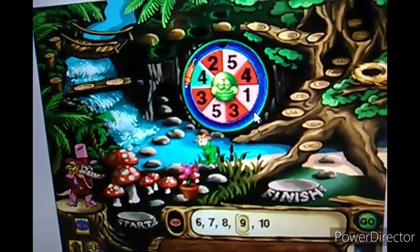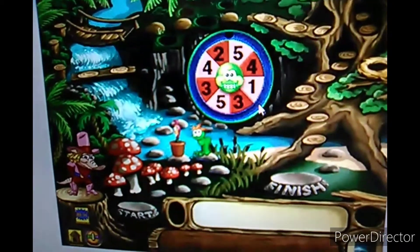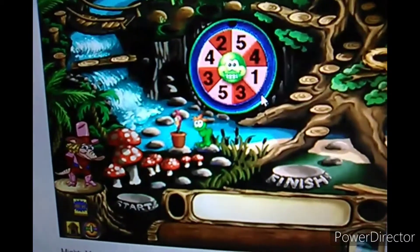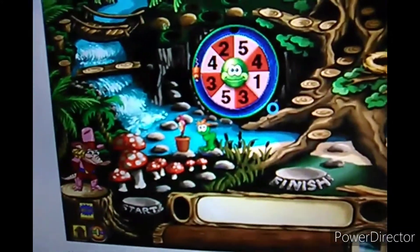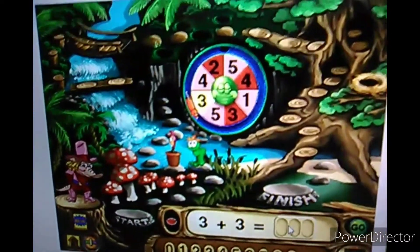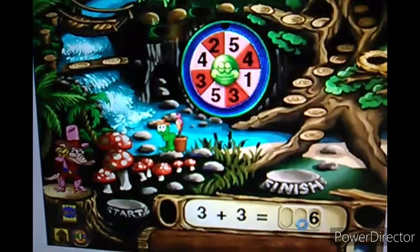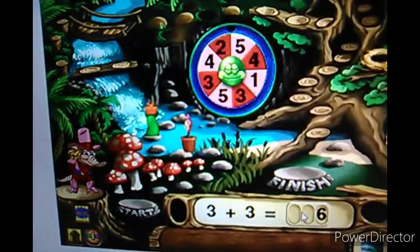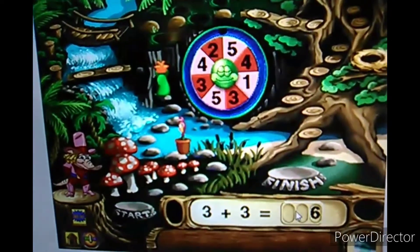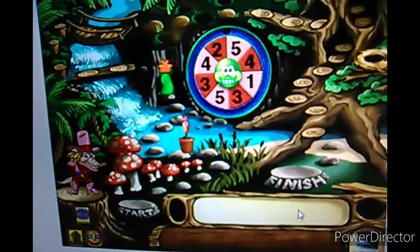Do-si-do and away you go! You're up — click the spinner. Find the total. That was great! Zippy moved forward some spaces. Flora, your turn — spin it, partner!